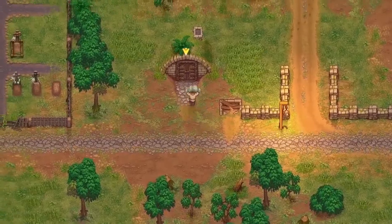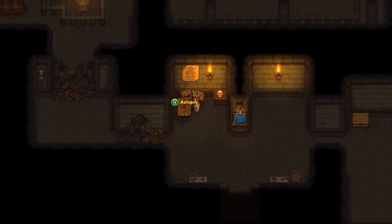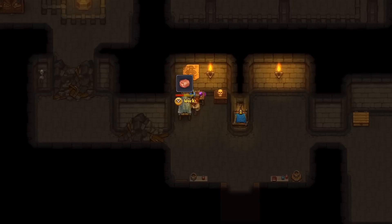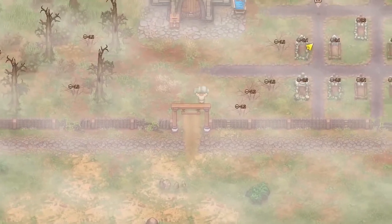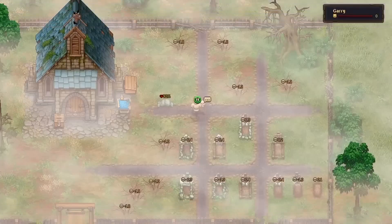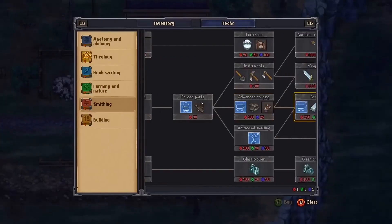First, we have an obvious classic: Graveyard Keeper, which is available on pretty much all platforms. This game has the gameplay loop and mechanics of a farming sim, and while you can grow some crops, most of your time will be spent taking care of a graveyard. Corpses are dropped in front of your morgue and you need to remove their organs to sell them, then you bury the corpses at the graveyard. So it definitely has a bit of a darker theme, but like all of the games on this list, it's never actually scary or anything like that.